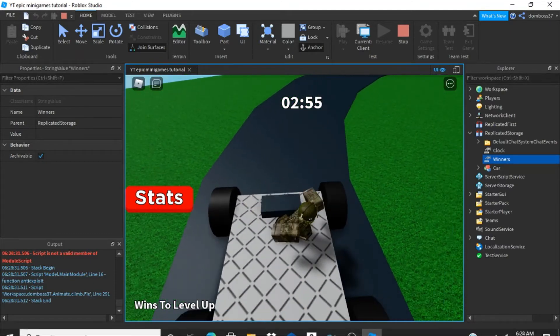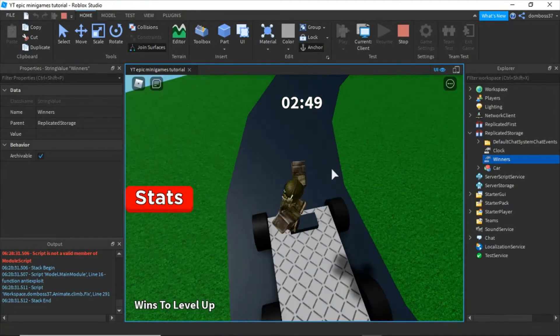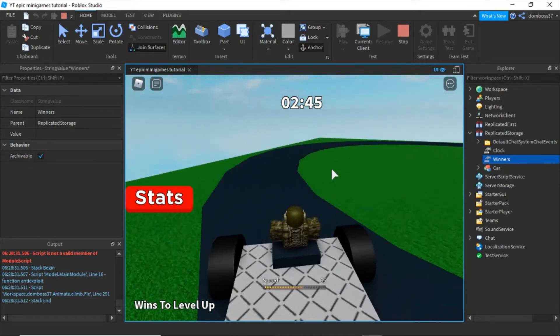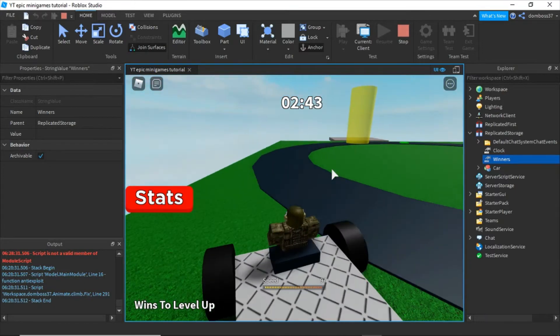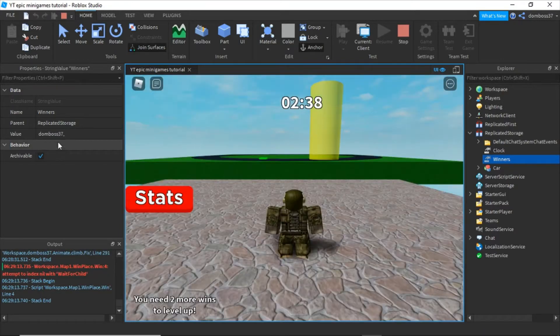Alright, so let's get in the seat and drive around the track and win. We are in the winners place — look at that, it worked perfectly. And we also have a win now.